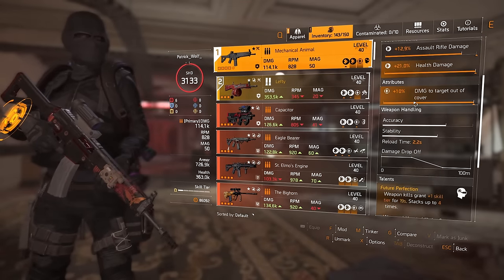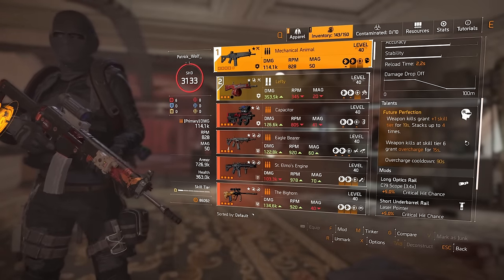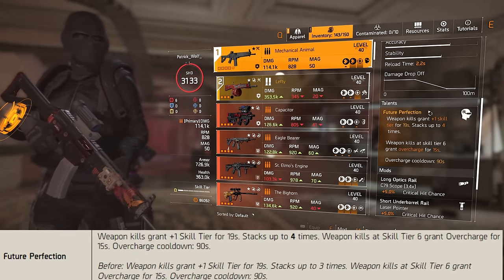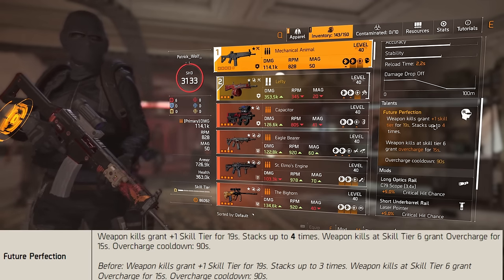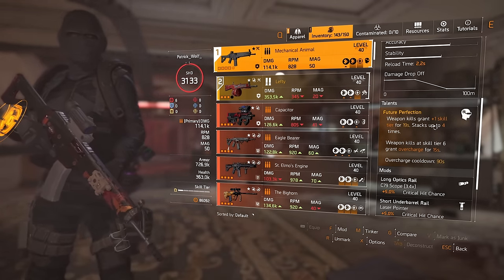So the Mechanical Animal has got a talent called Future Perfection. Now previously, the difference was that you would only be able to stack up to 3 skill tiers. Now it is 4. And when you actually increase a skill tier, the efficiency of the skills goes up immensely.